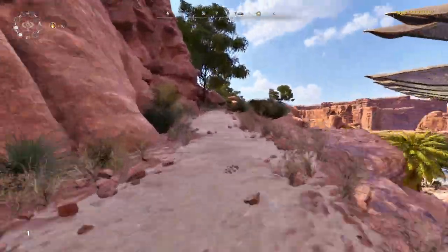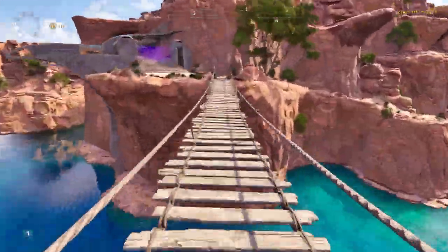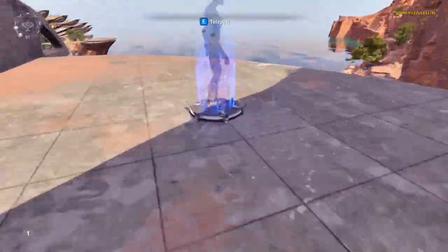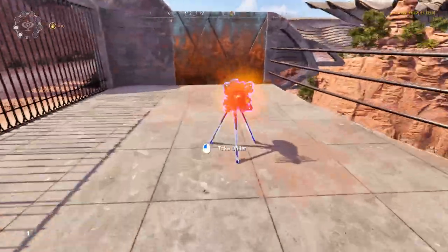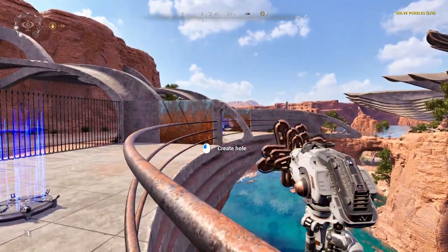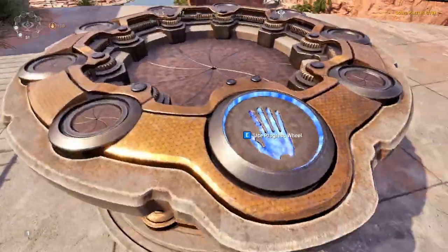So next is number three. There are actually two different solutions I discovered for this one. The first one is the faster and the simpler one. You just got to take the driller here, and from this corner you can just barely see the teleporter at the end. So you just teleport there, bring a teleporter through the hole, and it's solved, just like that.